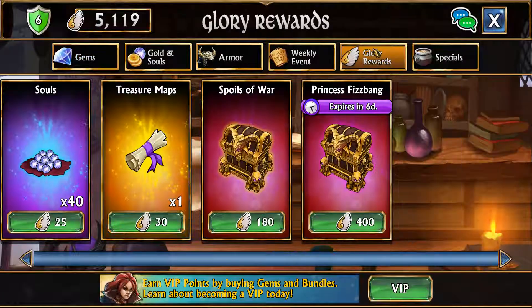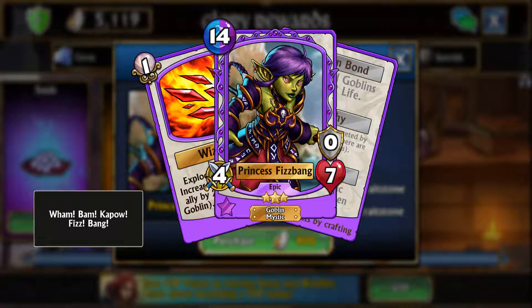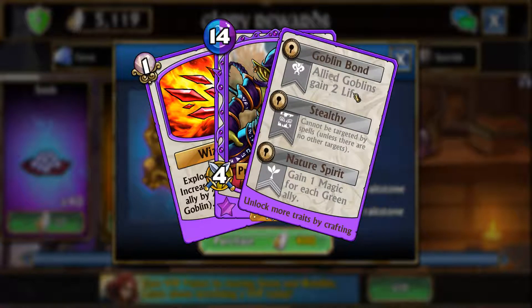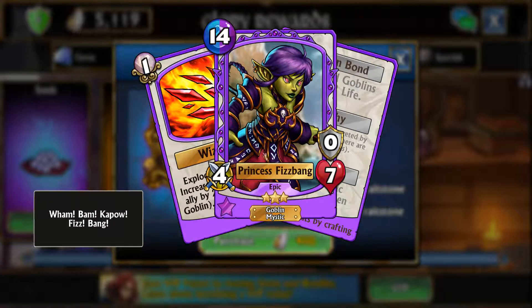Now let's look at the troop in the shop, Princess Fizzbang. She costs 14 and uses purple and blue. Her spell explodes all green gems, increases kill on a random ally by two — doubled if it's a Goblin — and you gain an extra turn. I don't remember many other troops that do this. Her traits include Goblin Bond, giving all allied Goblins two life, and Stealthy so she can't be targeted by spells.